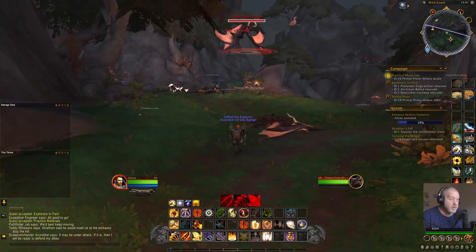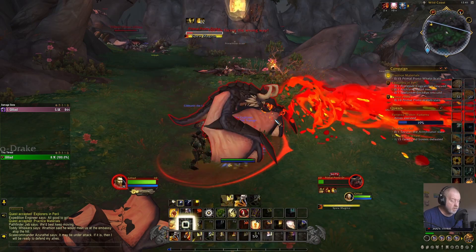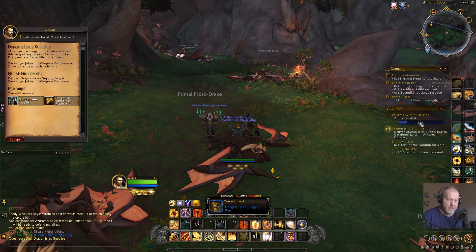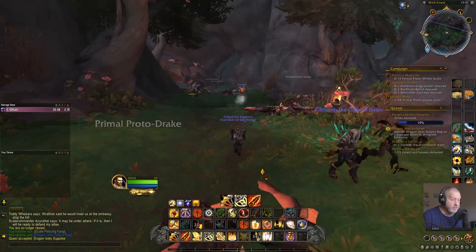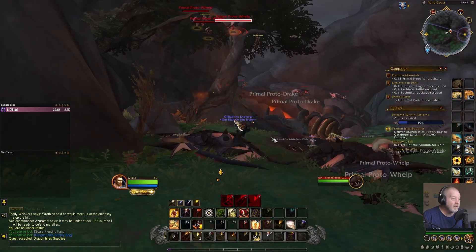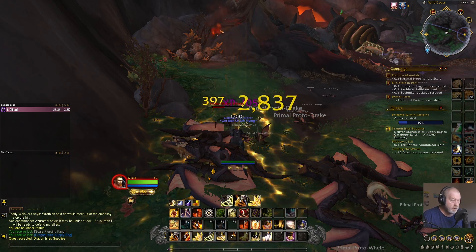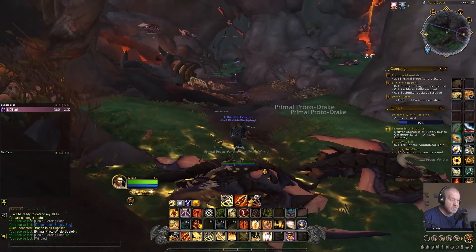15 proto-whelp scales. I've found a Dragon Isle supply bag — various resources and building materials that can assist the friendly factions of the Dragon Isles in their fight against the Primalists. Used to purchase items unlocked from renown. With any new area we're all fighting for targets. One coming down — there we go. Did I get anything? Yeah, scales, winglets and other things.